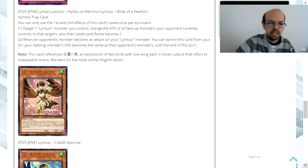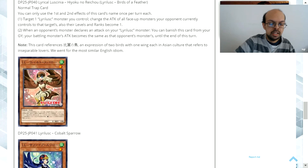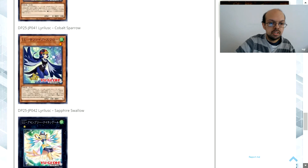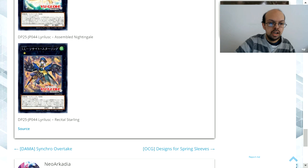There are also a number of reprint cards which I'll go over in a future video — I'll leave that in the description for you to have a look at. Those are Lyrical Lucinia Cobalt Sparrow, Lyrical Lucinia Sapphire Swallow, Lyrical Lucinia Assembled Nightingale, and Lyrical Lucinia Recital Starling. So as you can see, we've now got a total of four Xyz monsters, and we'll review those as well.